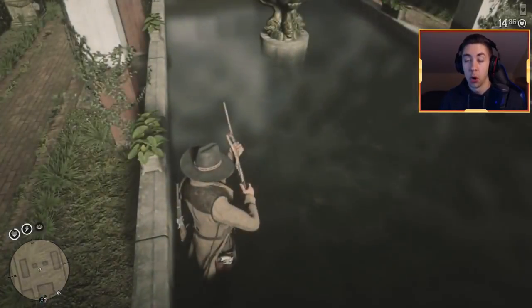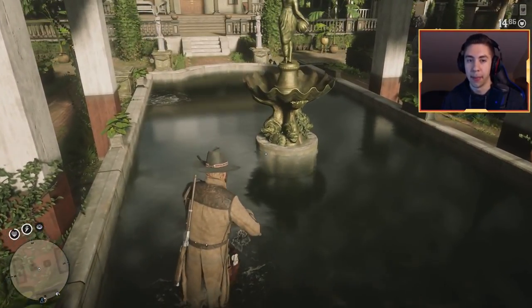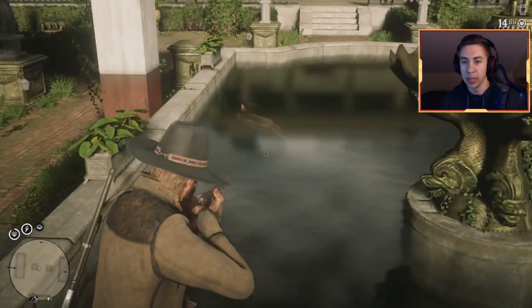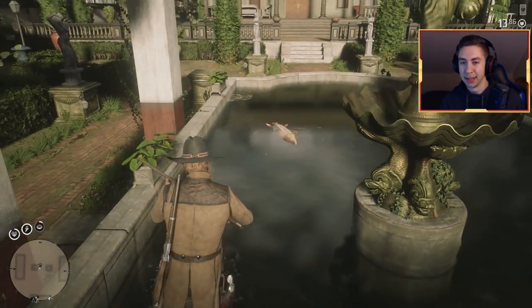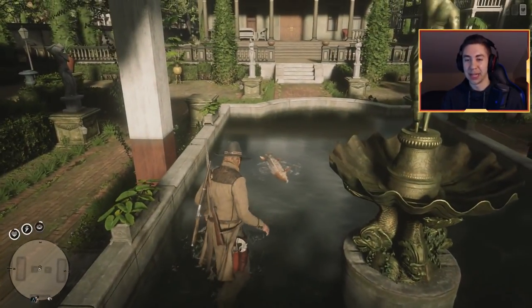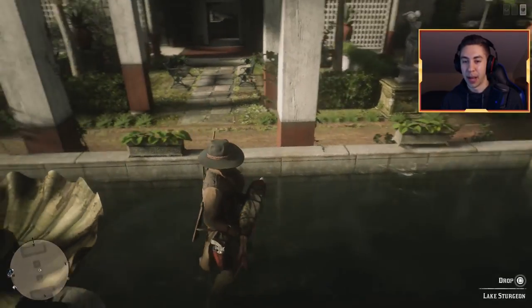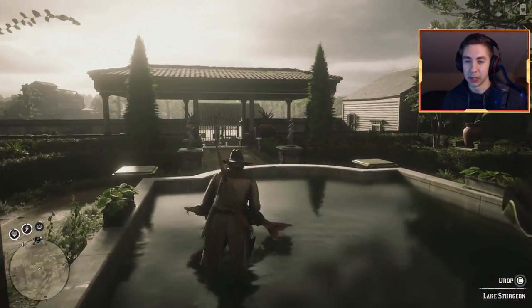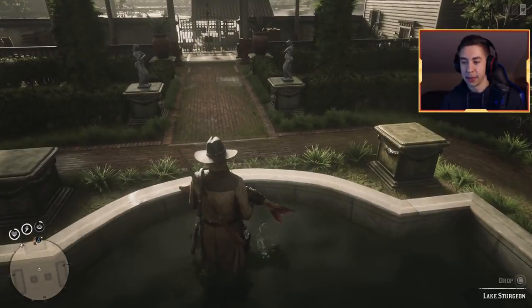So what you want to do is pull out your varmint rifle, or you can use a bow and arrow — you're able to shoot these fish with the bow and arrow and pick them up. At this point, oh wow, we lucked out right off the bat: we got a sturgeon! Yes, you can get lake sturgeon from this pond, and on top of the lake sturgeon there's a whole bunch of other fish as well, which I'm going to show you now.